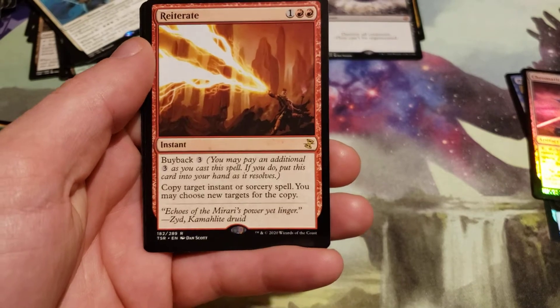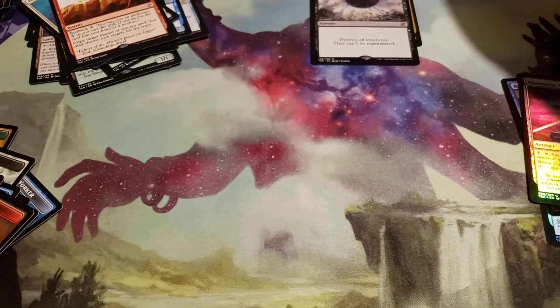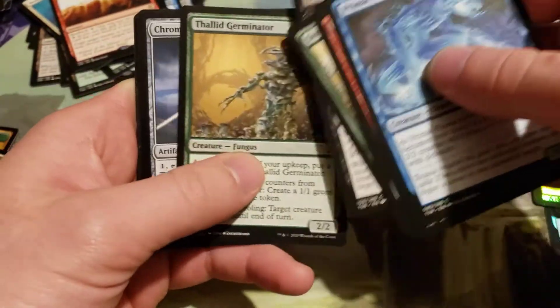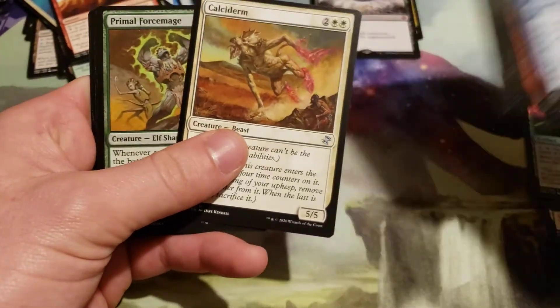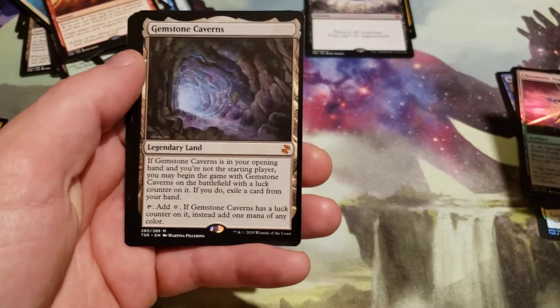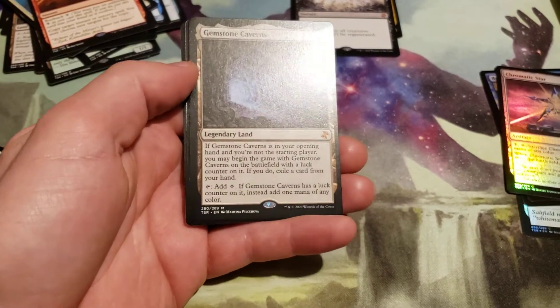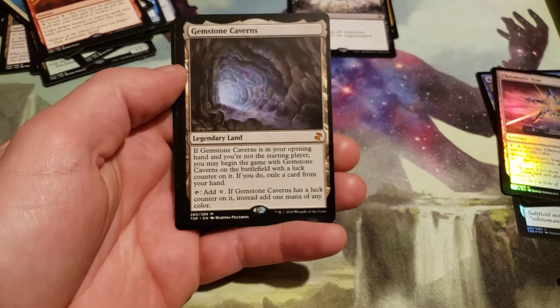Reiterate in our Time Shifted — Evolutionary Leap. Gemstone Caverns! There's like Sliver Legion and Gemstone Caverns — I think those are the most valuable cards in the set. Wow, cool.